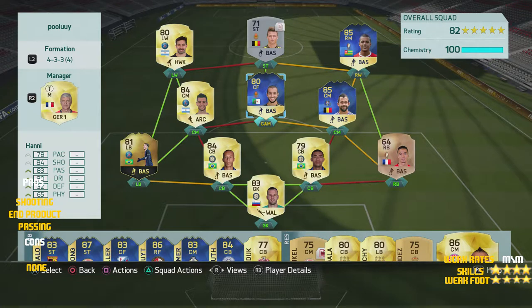Welcome back for another video. Today we are looking at an 80-rated CAM card. He's got 78 pace, 84 shooting, 83 passing, 80 dribbling, and 65 physical. He's got medium/medium work rates with four-star skill moves and four-star weak foot. I played him at CAM, center forward, and striker, and he dominated in all of those positions.